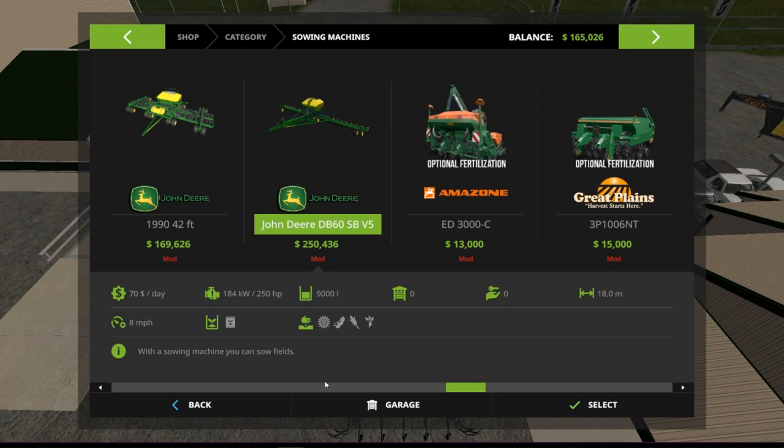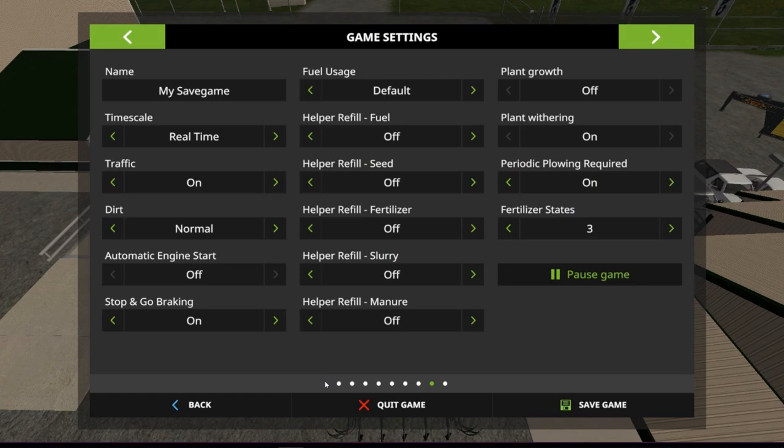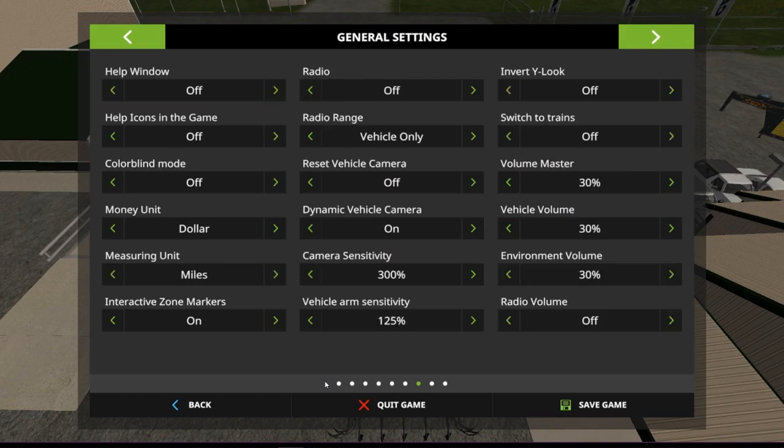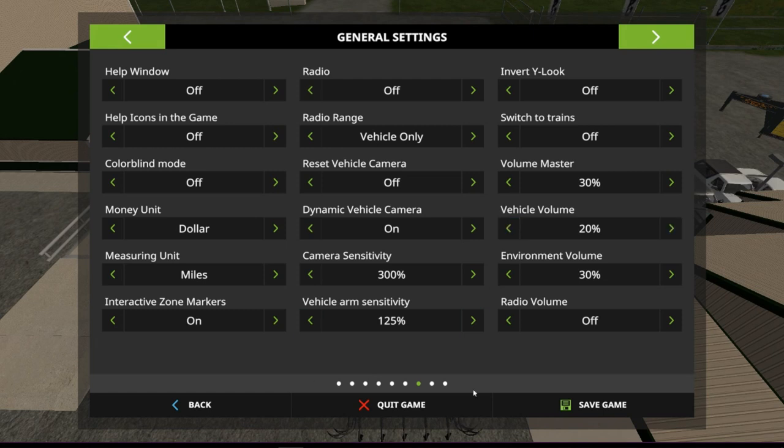I was hoping it would do wheat, barley, and canola too, but at least it does sunflowers, corn, sugar beets, and soybeans, so that's some good stuff. I also need to go in and turn the vehicle volume down a little bit lower.